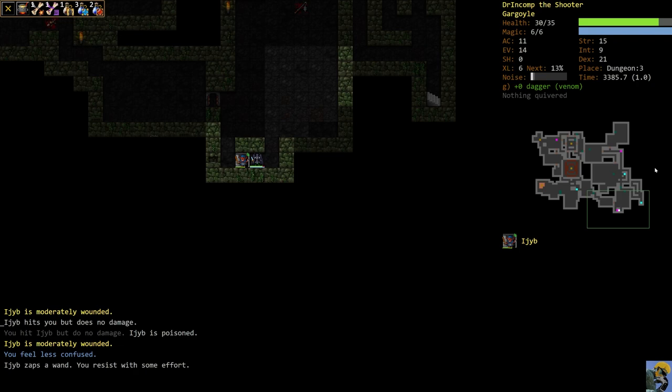I switched to the dagger because when you're confused, I believe you have something like a one in three chance to still do the command you wanted to do. I don't want to fire my bow while confused, and certain actions you can't take while confused. I switched to a melee weapon and tried to walk into Ejib — I figured if I take the action I want, I'll hit her, and if the confusion walks me into her, I'll hit her also. And if I hit her, I get her poisoned, which is a great thing.